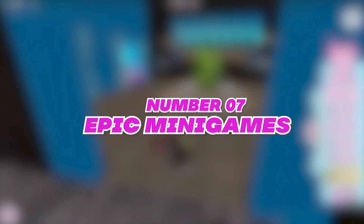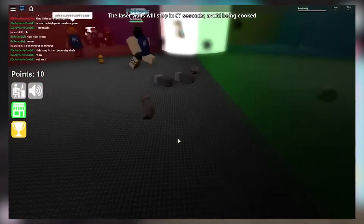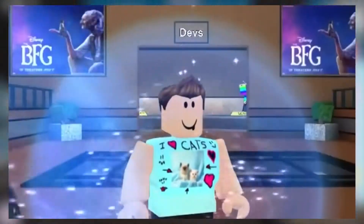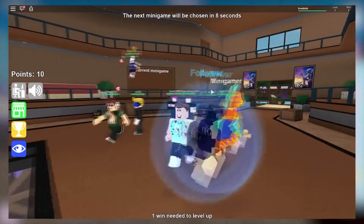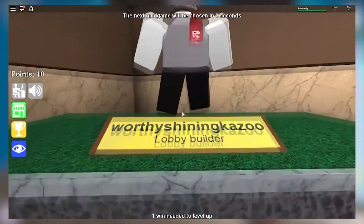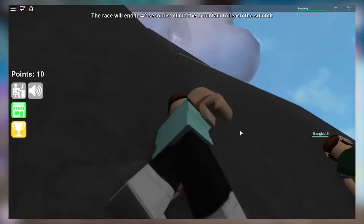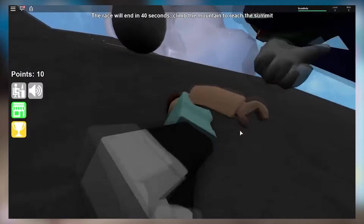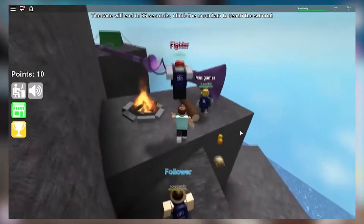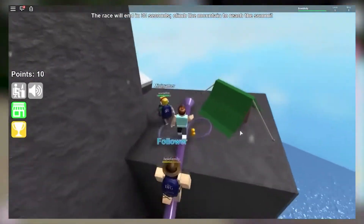Number seven: Epic Minigames. Last but certainly not least is Epic Minigames — without a doubt one of the best minigames on Roblox since 2015. At the moment it has a selection of around 100 various minigames, most of which have their own maps. With all these options to choose from, you can enjoy playing for a very long time without getting bored. To name a few: fighting games, obstacle course minigames, and sports minigames are among the most played ones. It's basically Roblox's version of Super Mario Party.